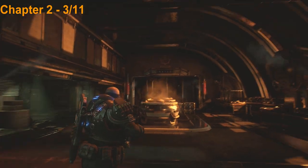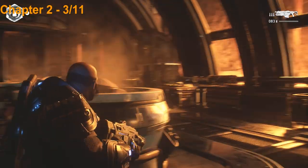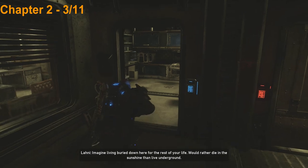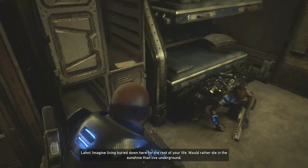In the next area, once you get to this room you're going to see the Sanctum logo up there and some lava out the windows to the right. The collectible is going to be in this back room here on the left, so head in here and into the back room and pick up the collectible right here.